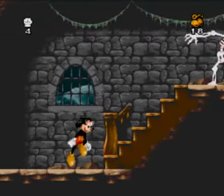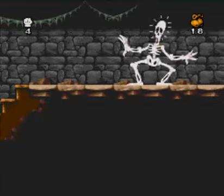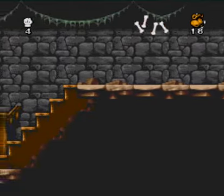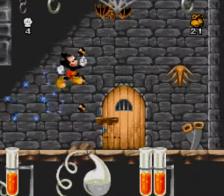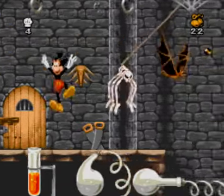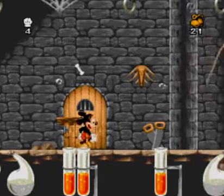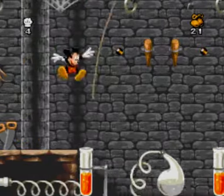Otherwise you're going to have to do a lot of waiting around. Not for these walkie skeletons though, because you can also just jump on them. The second section of The Mad Doctor has rope-swinging. There's a lot of swinging in Super Castlevania 4 too, and you also fought lots of bats and skeletons.